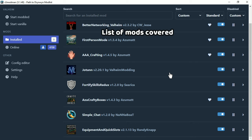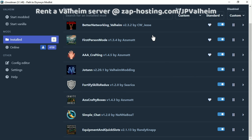In this video, I'll be showing you both the mods in action and talking a bit about why they're useful. We'll be covering the Better Networking mod, First Person Mode, AAA Crafting, Fortify Skills Redux, Aizu Crafty Boxes, Simple Chat, and Equipment and Quick Slots. I didn't mention Jotun, but Jotun is a framework for some of these other mods — it's a dependency.